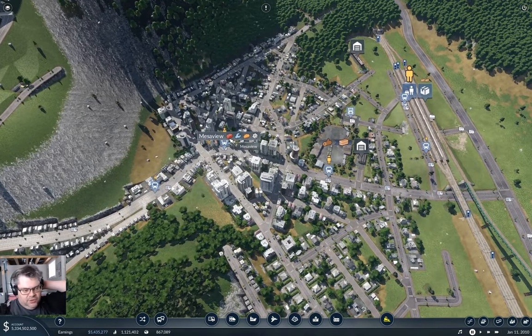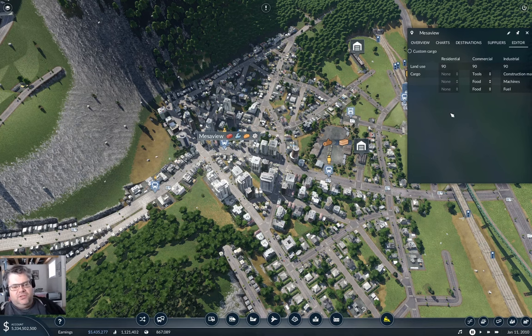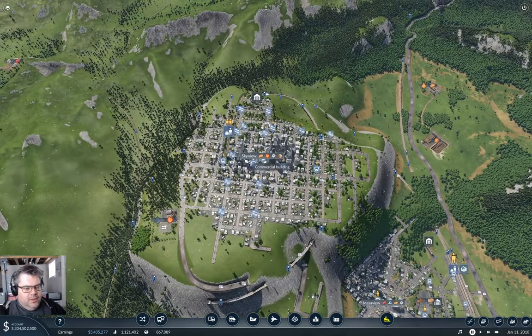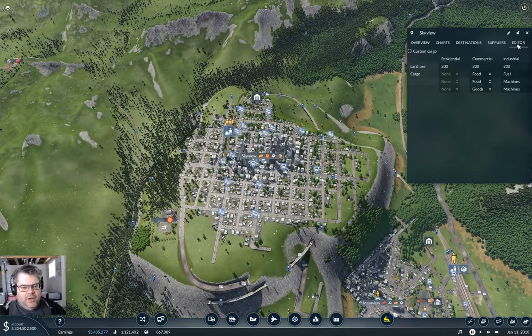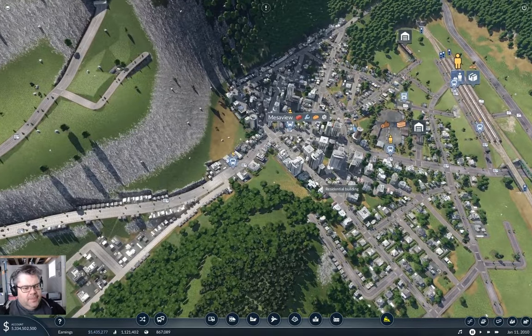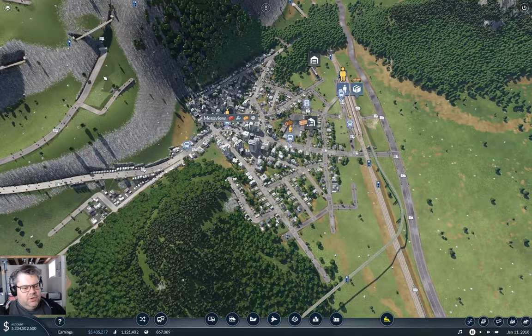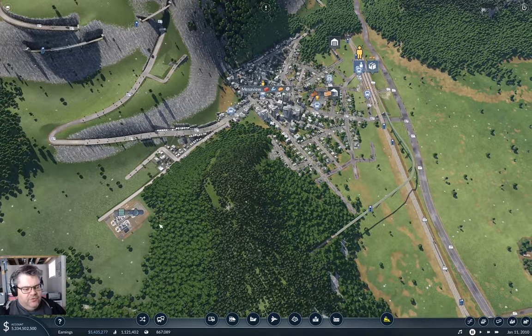Looking here, it looks like bringing in construction materials to Mesaview could help a lot. The town size here is 90, and the town size for Skyview is 200. Given the development up in Skyview, we probably have potential demand for more development down on the floor here.